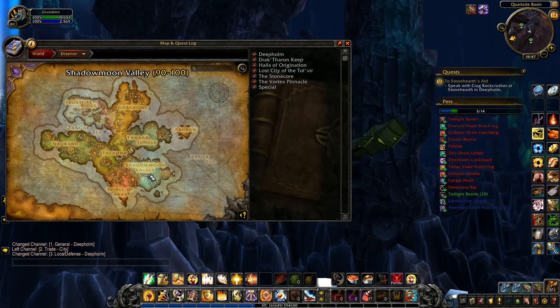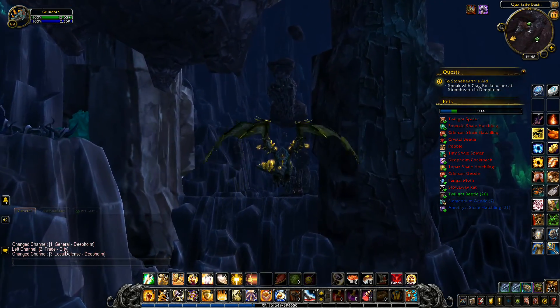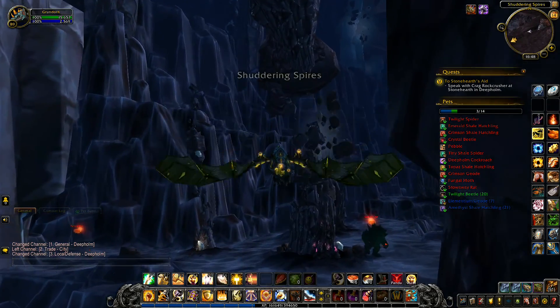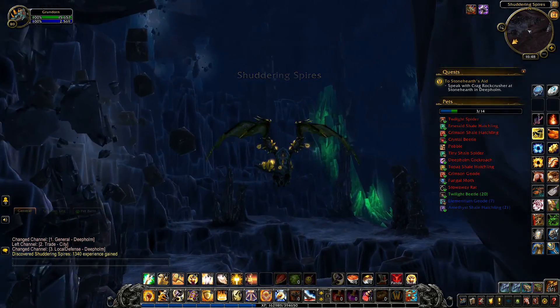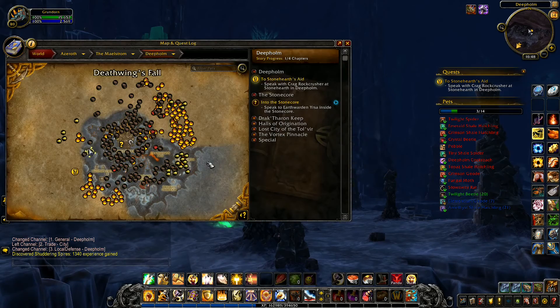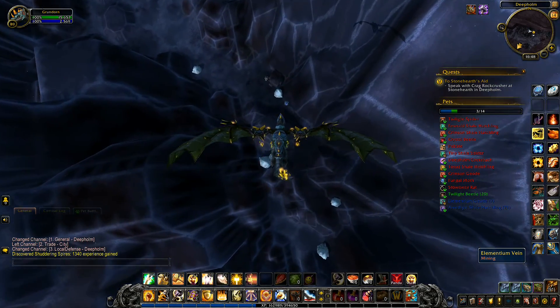We go straight to Draenor and do everything from 90 all the way up to 100, possibly above, by following storylines. Shadow Moon Valley obviously first, then heading up into Gorgrond, working our way through until we get to level 100. We'll finish whatever zone we're in so we possibly go higher than 100 before moving on. This character is going to spend a good long time in Draenor. We're leaving Northrend at level 80 so we can move on, but anyway that's ages away - let's not get too distracted.